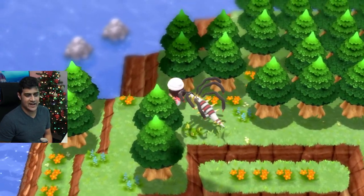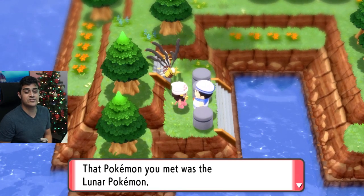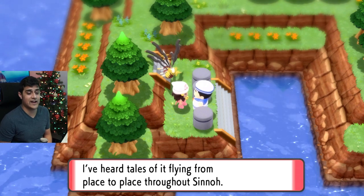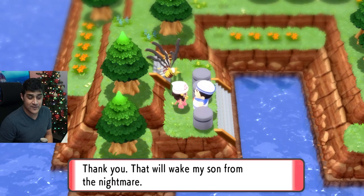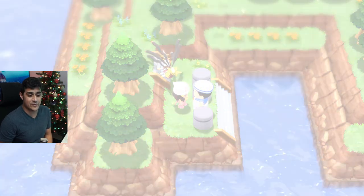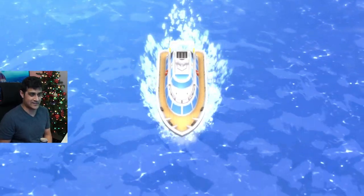Head back to the sailor and sail back. The sailor says: 'That Pokemon you met was the Lunar Pokemon. I've heard tales of it flying from place to place throughout Sinnoh. Oh, that sparkle — that must be the Lunar Feather. Thank you. That will wake my son from the nightmare.' And then we're sailing back to the mainland.